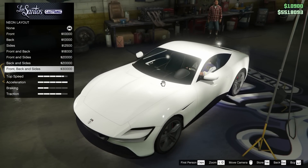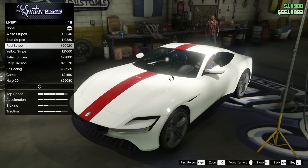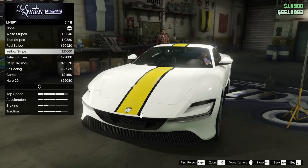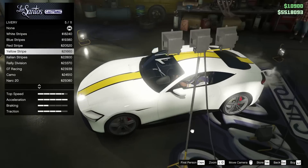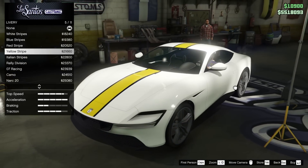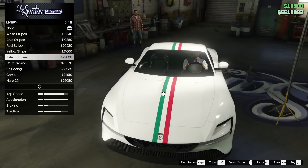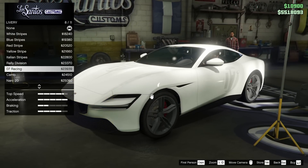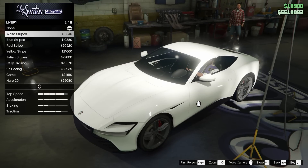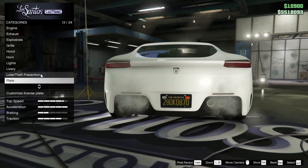Neon kit — I don't think I want to go for it today. For the livery, we have white stripes, blue stripes, red stripe, and the yellow stripe which I really like, but I hate how it doesn't go right to the edge of the bumper. We also have the Italian stripes, rally division livery, the 07 racing, the camo, NARC 20, the fadeaway, and back to none. I think I'm going to leave it just bone stock right now. Yellow and black for the plate though — we will go for that.